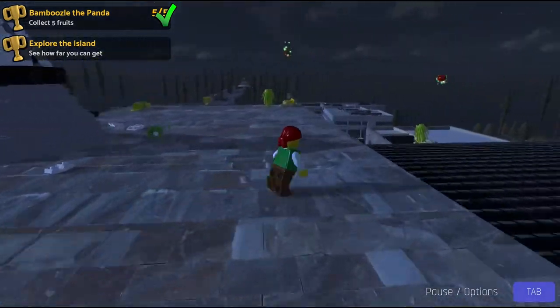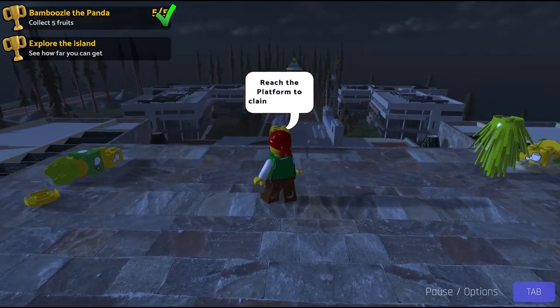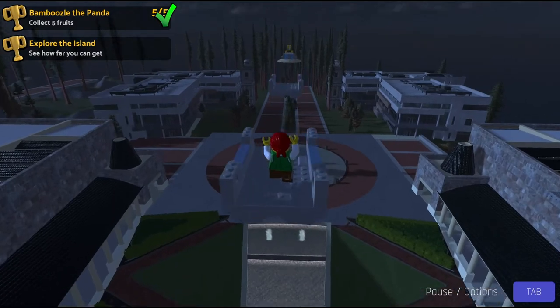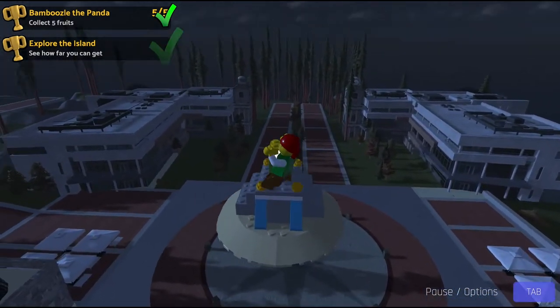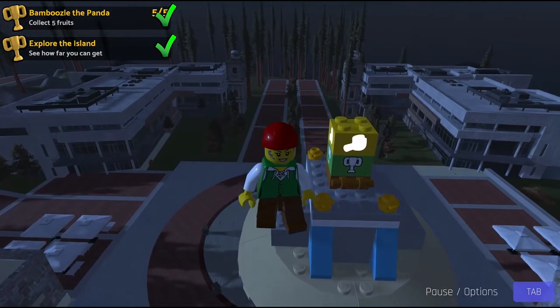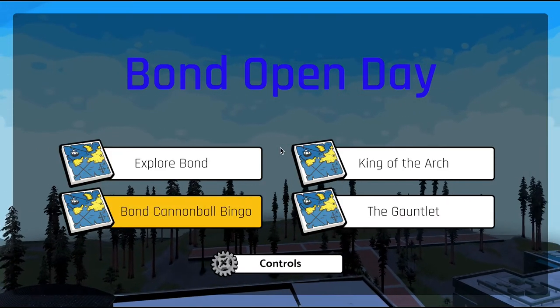Next objective: explore the arch, see how far you can get, and reach the platform to claim your prize. We can do these in single jumps, but it's going to take a great double jump to reach the end — guitar hero finish. That was King of the Arch.